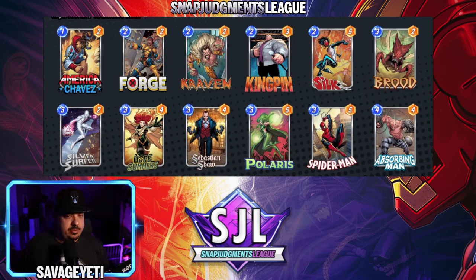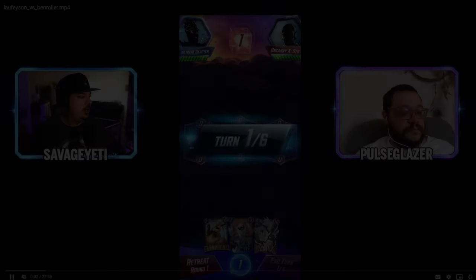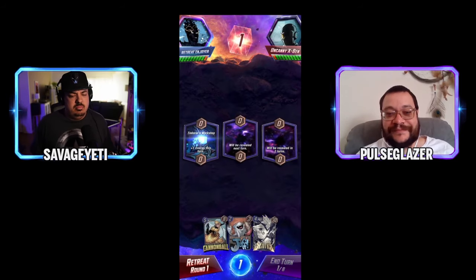Silk ends up clogging lanes and Brood doesn't get full value because if a rock fills a lane and you play Absorbing Man in another lane you run into space issues. Junk doesn't give you any space — and Surfer really needs space. Surfer was reportedly the first deck that got the host to infinite about a year ago. It'll likely have a rough matchup here against Junk.